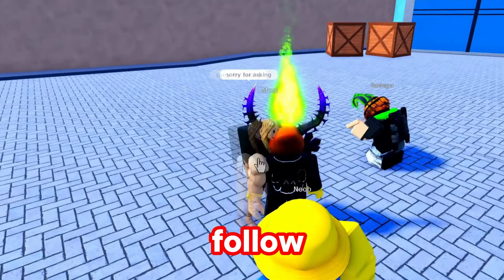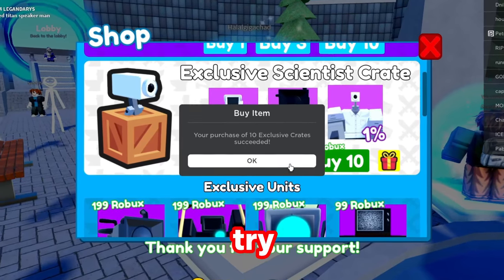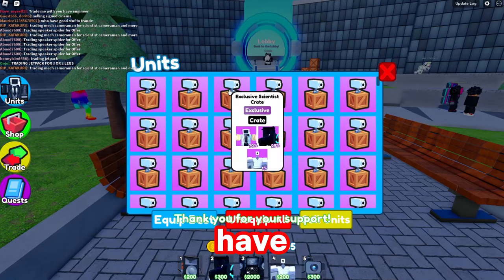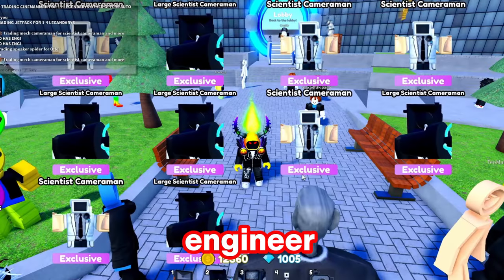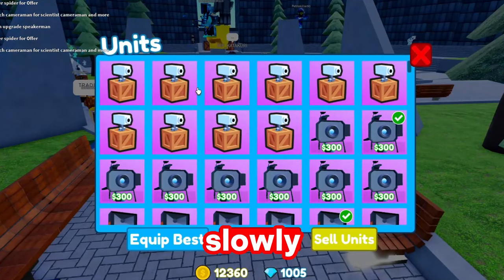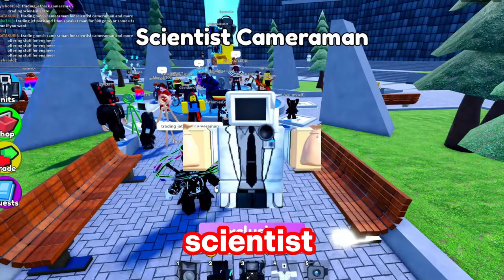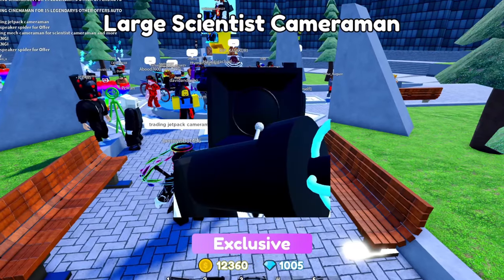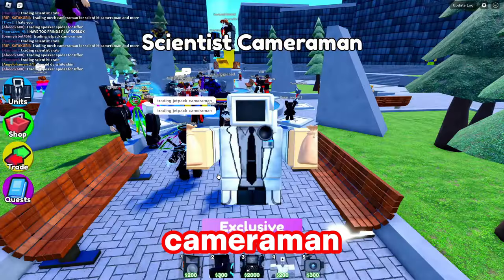I have my own little friend here just following me about. Should I just buy 10? Let me just see. I want another scientist cameraman. Let's just keep buying them - we have 40 crates right here. Let's just open 10. What we are looking for is an engineer. Even though my luck is terrible, we should be able to get one. I want to do this slowly now because that is not looking good. I do not want a scientist cameraman - I want the engineer. Another one. Scientist cameraman again.